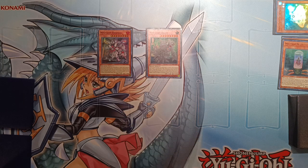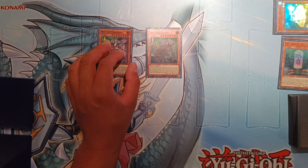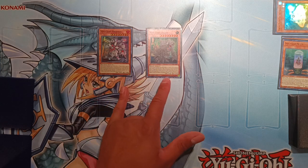Arsenal is a 3000 attack monster and Beast is a 2400 attack monster. Beast's quick effect lets you banish a card from your hand or field to negate the activation of a spell card or spell effect and banish it — almost like Invoked Mechaba, except he only stops spell cards. Arsenal's quick effect, when the opponent activates a monster effect, lets you target any monster on the field and banish a card from your hand or field to then banish the targeted monster. The trigger is when the opponent activates any monster effect from anywhere, which is really cool. Additionally, Arsenal cannot be targeted by trap cards, and Beast cannot be targeted by monster cards.